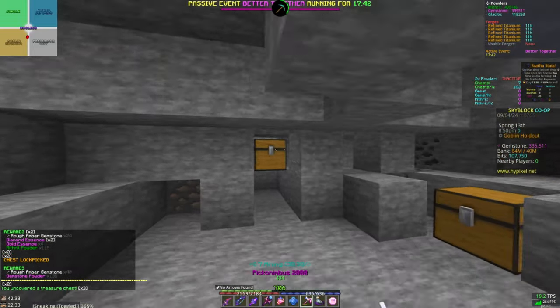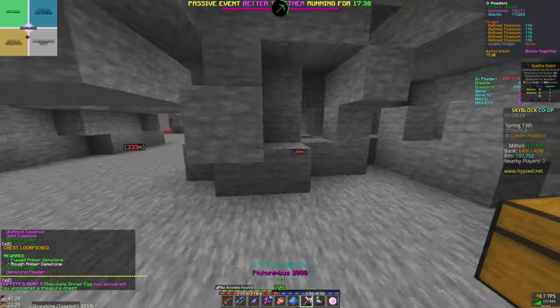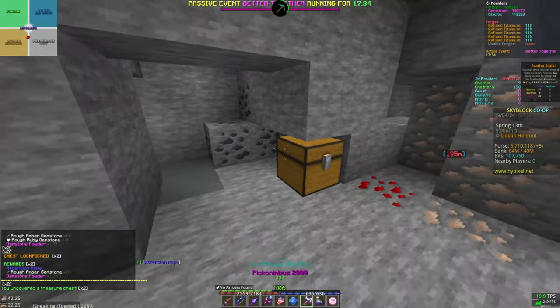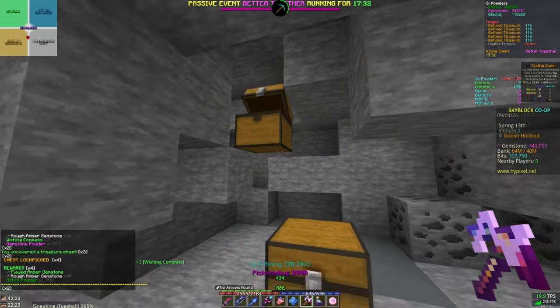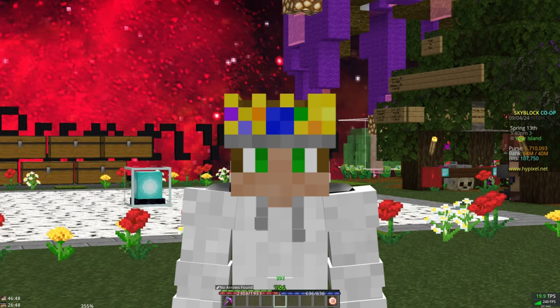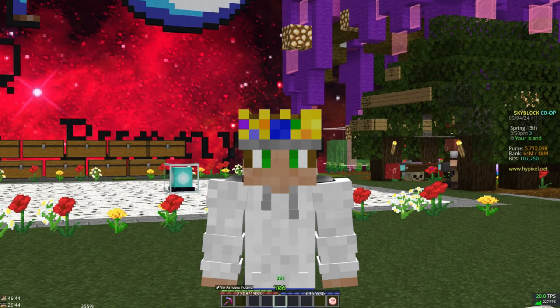I've seen these chests give up to 6,000 powder at once. Now if you're using the Pico Nimbus and it breaks, it's very cheap to replace at only around 200,000 to 300,000 if you haven't already looted one from these chests. Keep opening these up and use the gemstone powder to upgrade your Great Explorer perk. Once it's maxed, spend it on the Mole perk, which will let you mine more hard stone at once, giving you even more chances to spawn these chests. Once you're here, congratulations — you're in the meta.